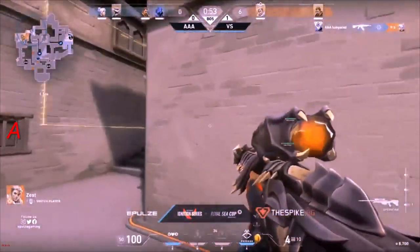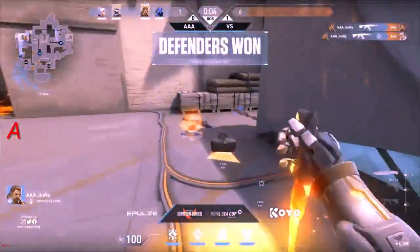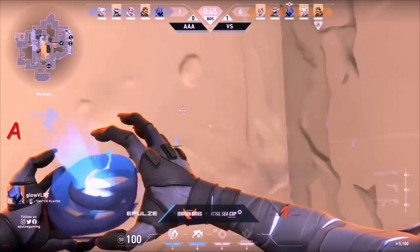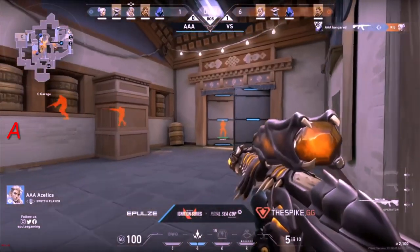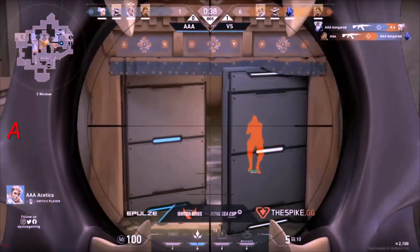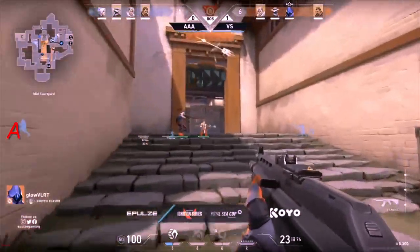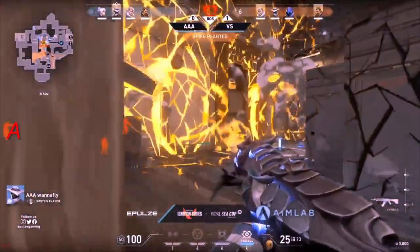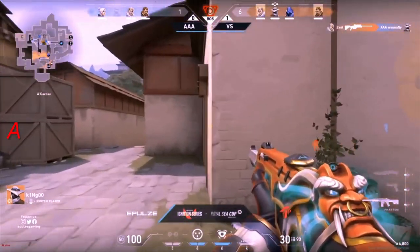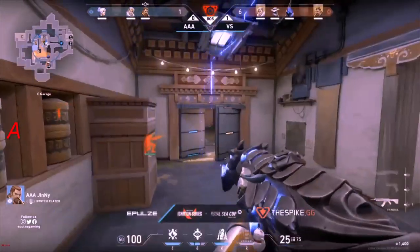Vision Strikers now in a 2v4 scenario, using utility to push through Garage — it'll be a B push. Assetix is on the money with his crosshairs, Congeret opening up the round onto one. Stax finishing off Congeret, but trading him away. Spike planted. Rolling Thunder comes in, but no one fully caught in it — they're playing for the mid-hole. Zest with the Operator does well to start off the spike defense. This is really rough.